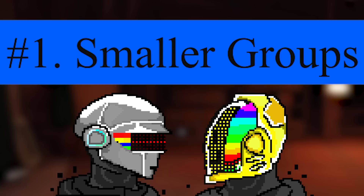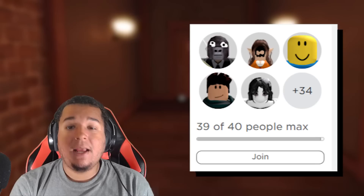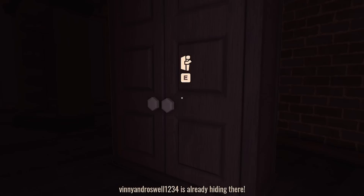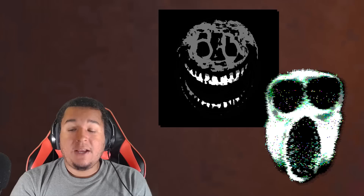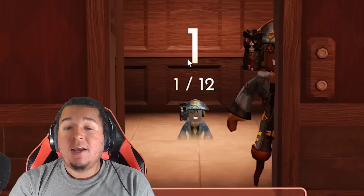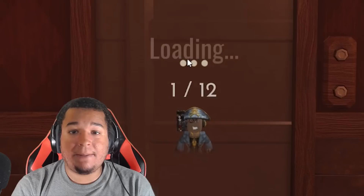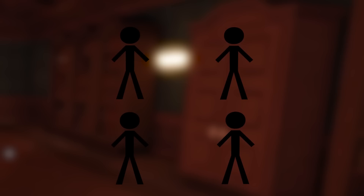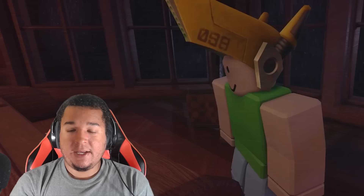Tip number 1: smaller groups. It kind of makes sense when you really think about it, but last time when you were playing in a big server with other people, how often do you see people stealing closets from each other, pretty much ruining their chances of even getting past just a couple doors? If you want a higher chance of surviving, especially against Rush and other entities, you're going to want to play preferably by yourself or one other friend, especially since some of these rooms that feature Rush may only have two closets in it, which leaves the other two players in a four-player server having to scramble in order to survive.